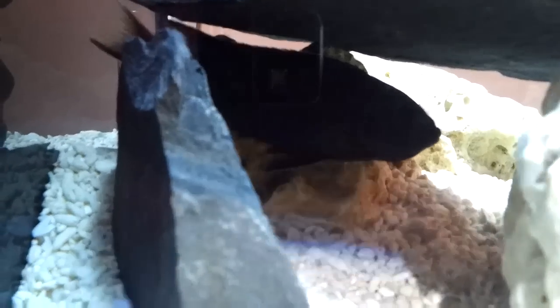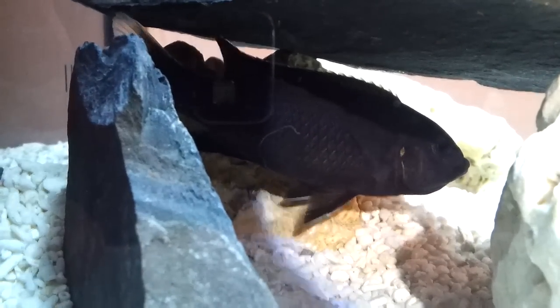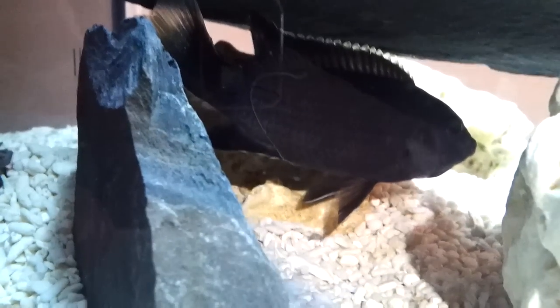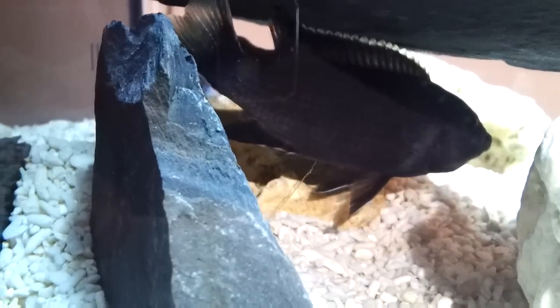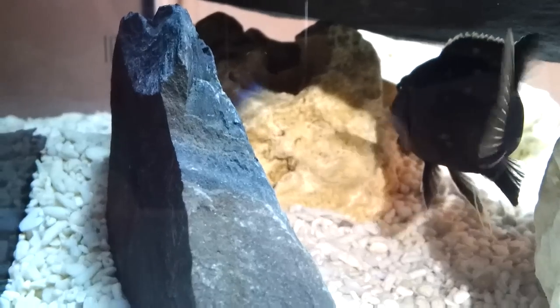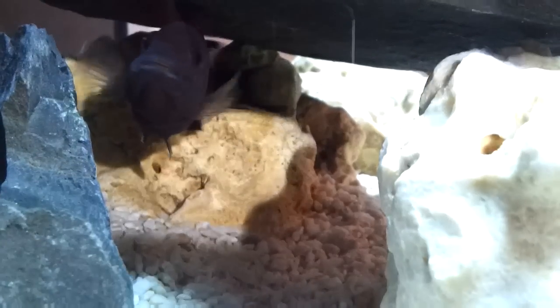She's settled in fine — there she is, just hiding under the rock. She usually comes out and says hello. I don't know whether to feed her, or once she has spat, do I take her out of the tank or leave her in for a while? If people could let me know what I should do, I would really appreciate that.